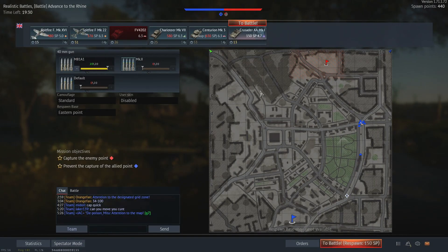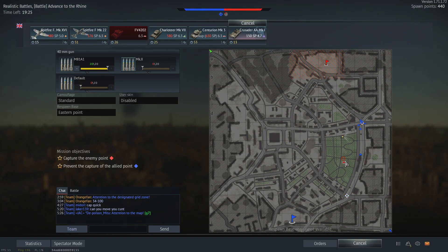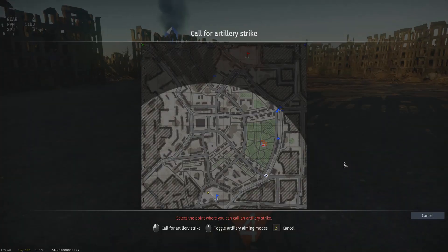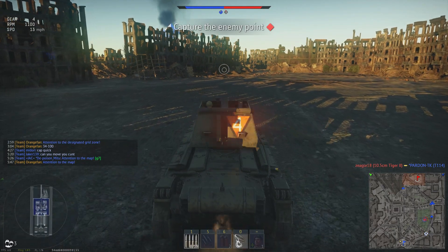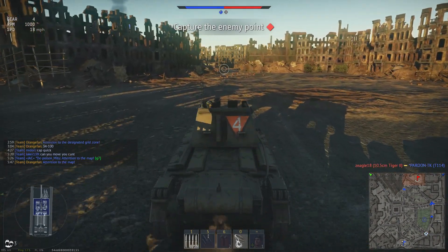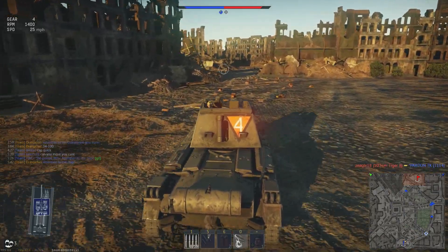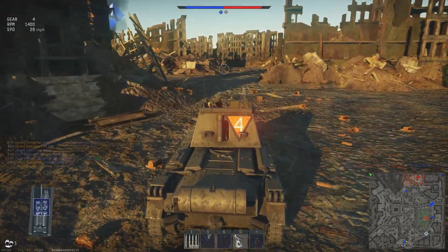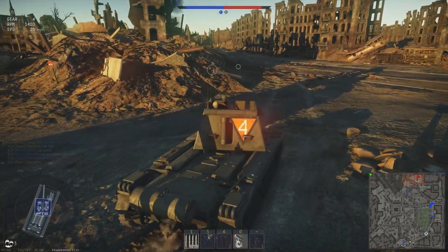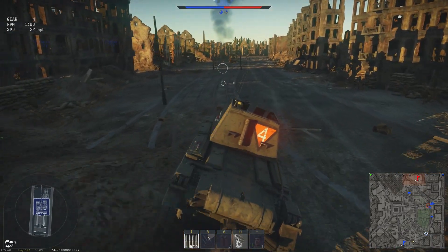That brings us to the Crusader AA Mark I, as featured in the video title — and you'll see why it was in the video title shortly. I put artillery on the T-54 who took me out to harass him, mark him, and maybe knock his tracks off. Then I hurried back up to the A-point, which was being taken by the enemy, to do whatever I could to stop them — probably not a lot, but at least mark something and identify what's on the cap for the team.